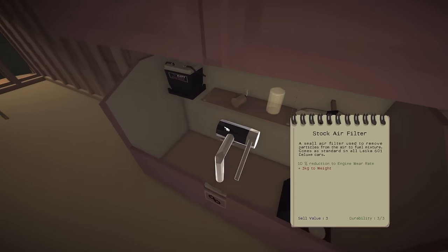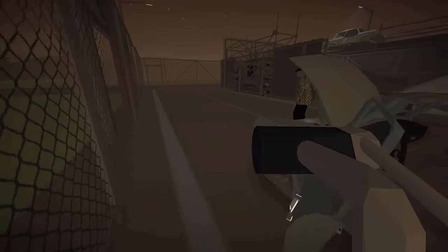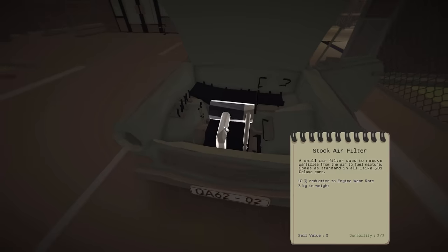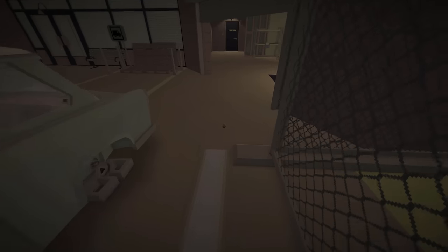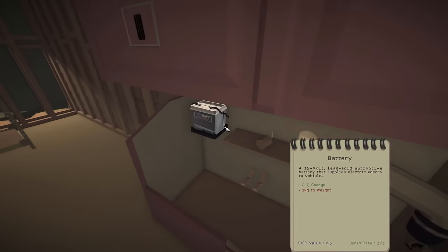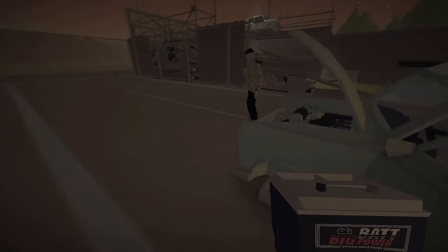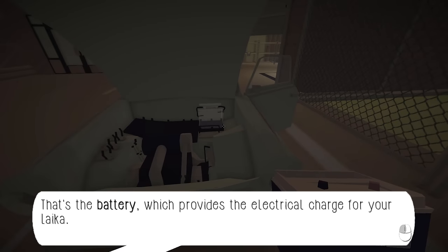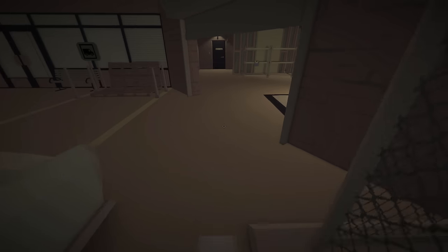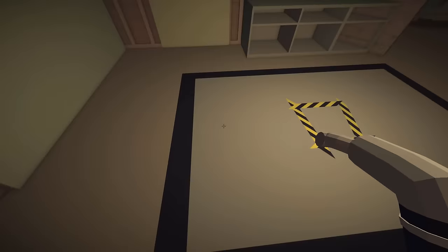Let's grab another part - we get the stock air filter. This just goes right next to the engine block usually. Drop it on the engine. He said it wasn't required, but it helps with engine wear. Let's grab the battery next. This usually goes on the side somewhere - it provides electrical charge for your Laker. There we go. Let's grab another part, we're pretty much just skimming right through all this stuff. It's pretty simple to be honest.